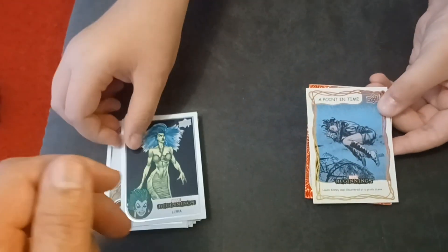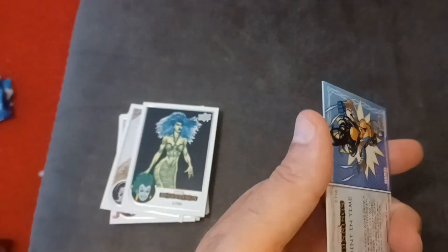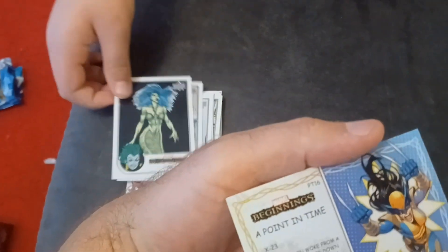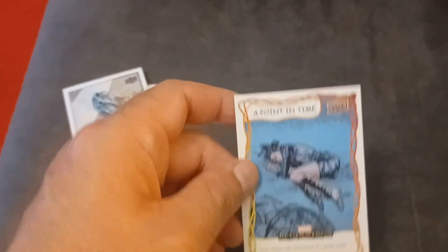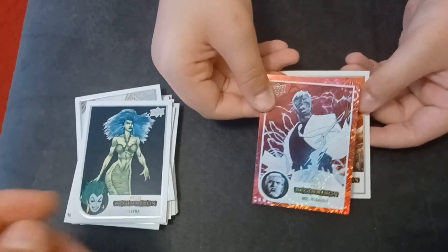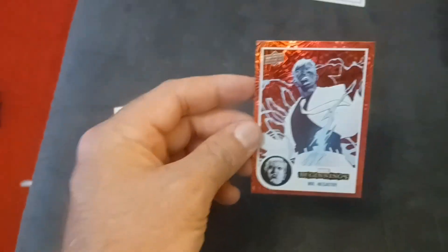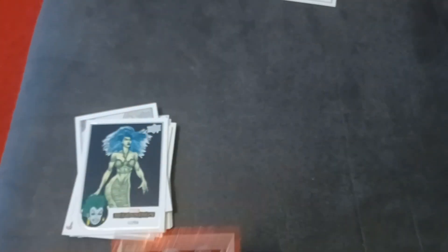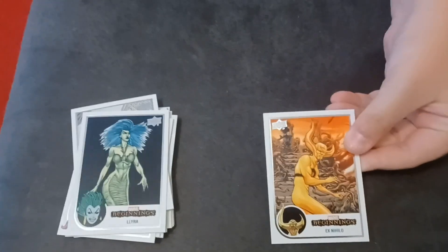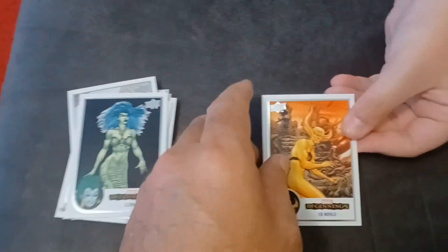That's another specialty card — Point of Time cards — and this is X-23. And then there is our Red Supernova of Mr. Negative. Again, newer character, don't really know who he is.